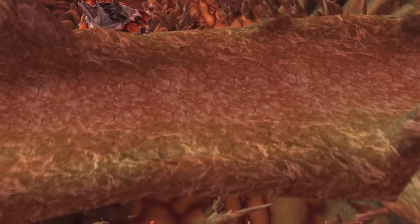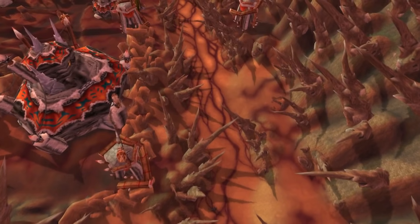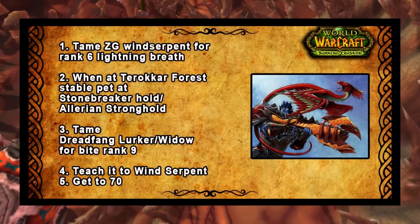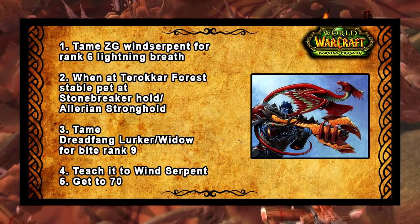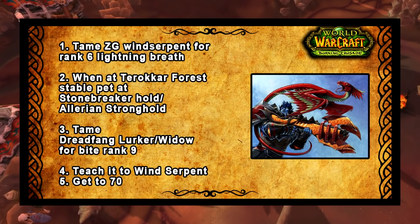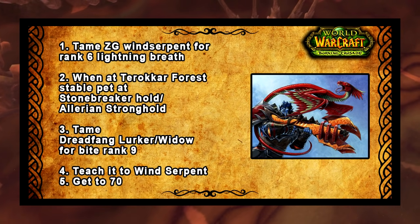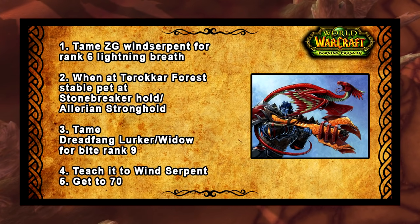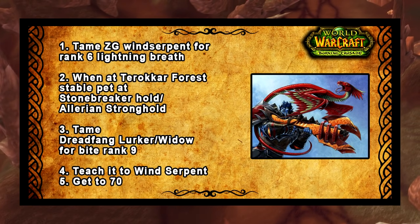Now let's talk about the most optimal game plans — the step-by-step process to getting your pets tamed and sorted, because you don't want to be leveling with a pet that's doing nerfed damage because you didn't rank up his abilities, mainly the Bite ability. If you're going for the Wind Serpent: tame a Zul'Gurub Wind Serpent for the rank 6 Lightning Breath and get him to max loyalty before TBC launches. Then when you get to Terokkar Forest around level 63, stable that Wind Serpent at Stonebreaker Hold if you play Horde, or the Allerian Stronghold if you play Alliance. Go into Terokkar Forest, look at the location on the map, get a Dreadfang Lurker or Widow for max rank Bite by spamming the ability. Then teach it to the Wind Serpent and proceed to level 70.